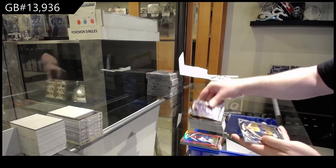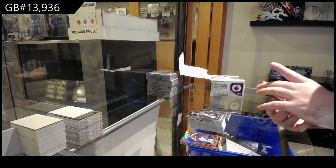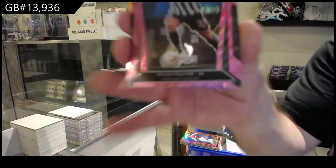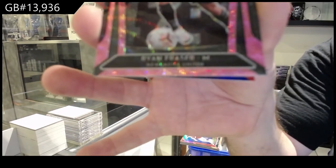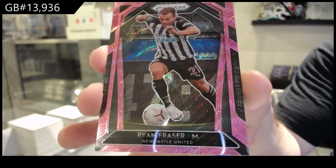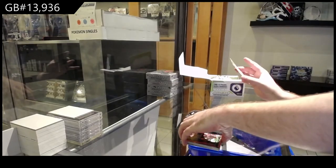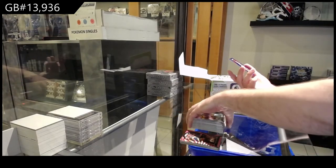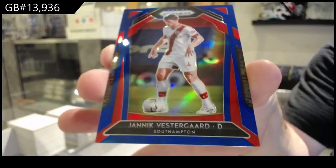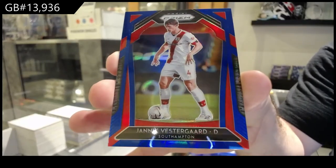Greenwood's a decent name. We've got a pink Prism of Ryan Fraser, Newcastle — that is a cool one. And we've got number /199 of Vestergaard for Southampton.